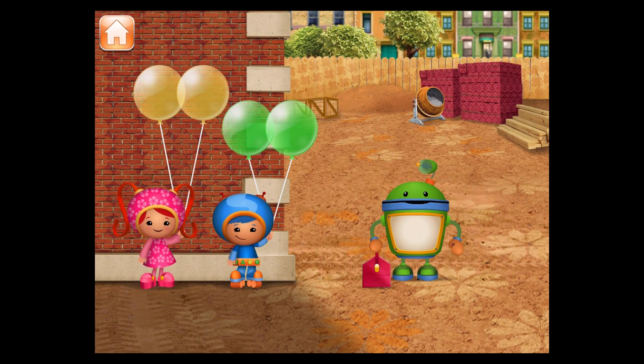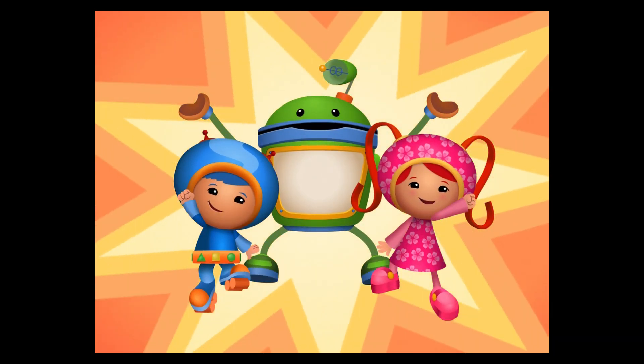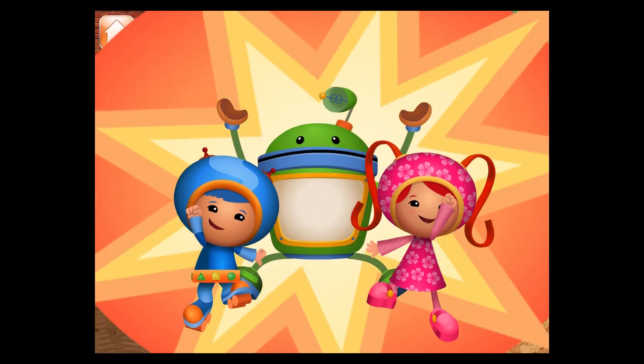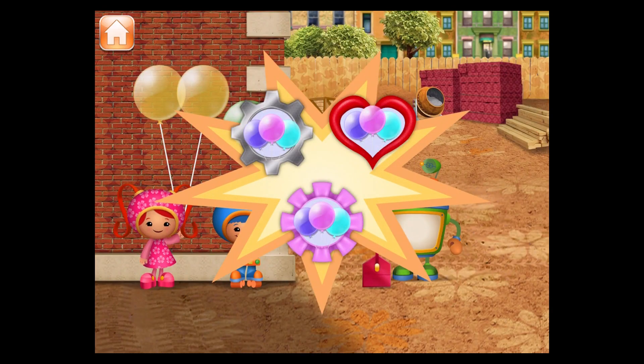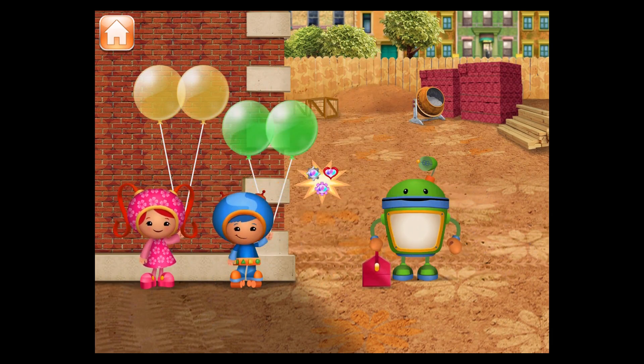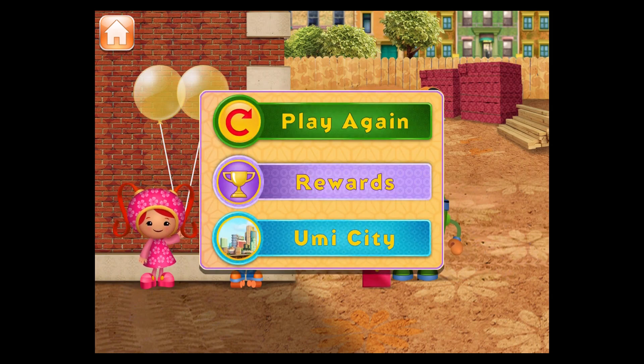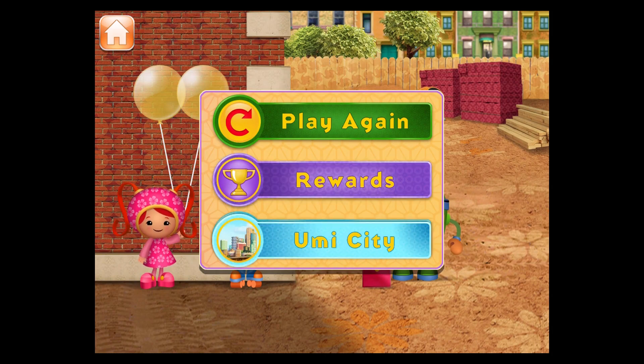Thanks for helping me get the tools to the top of the building. We're mighty! We're built for math! We're so glad you're on our team! Tap to pick your balloon badge for your collection. Play again. You can see the badges you've collected in the headquarters! Go back to Umi City.